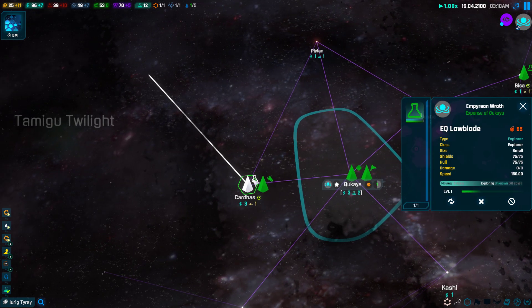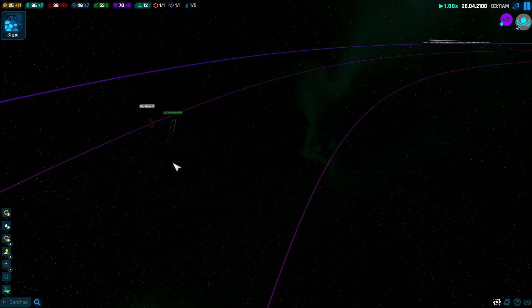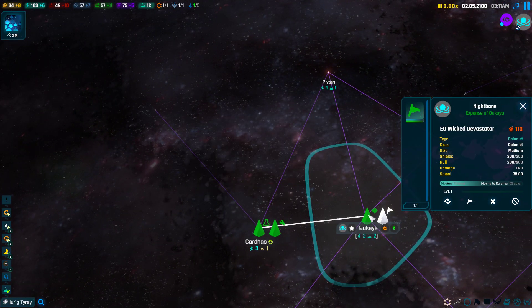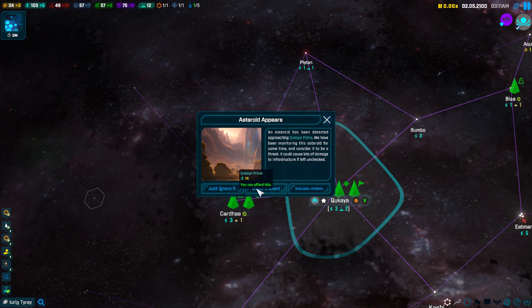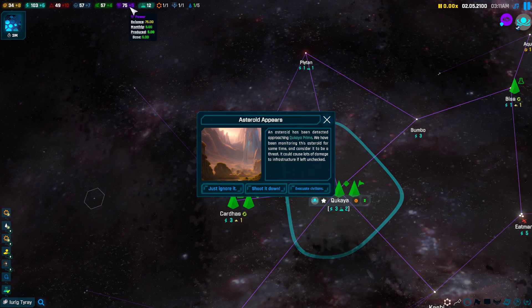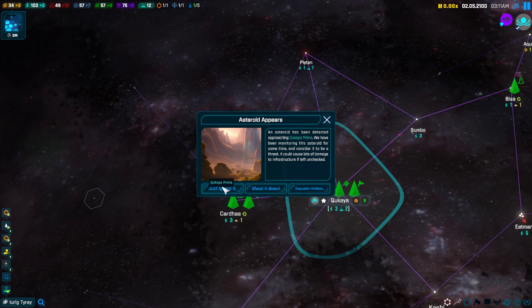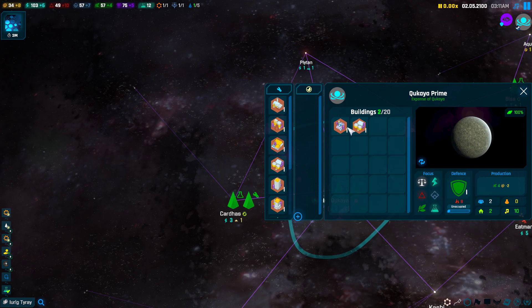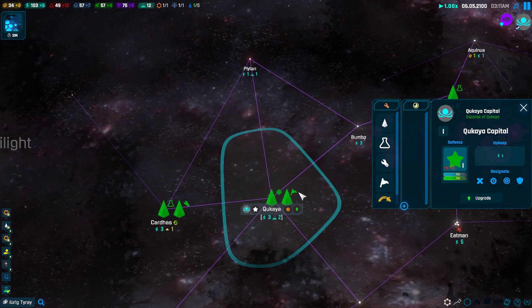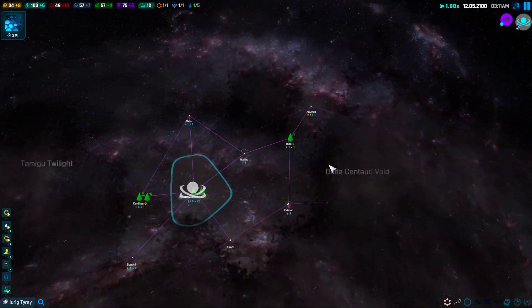We're going to eventually explore the system — it may take a while. Once it's explored, we can build a starbase here. Something's happened — an asteroid appeared. What are we going to lose? We don't have much to lose, so I'm just going to ignore it. We have two buildings — I don't think we're going to lose that one, but there's a small chance we'll lose one building with that event.